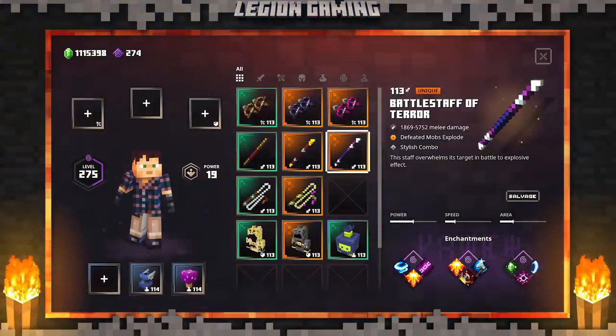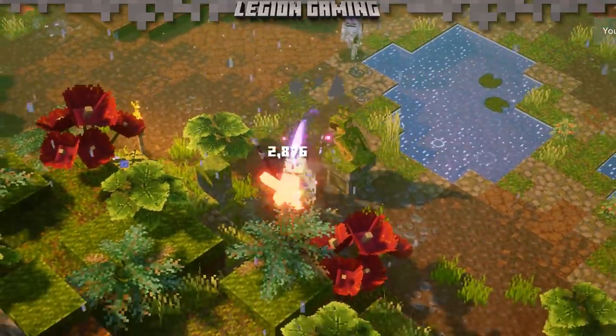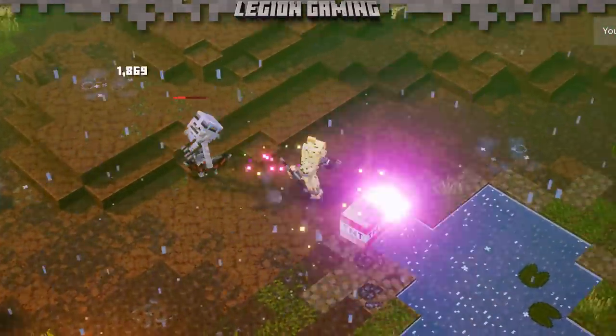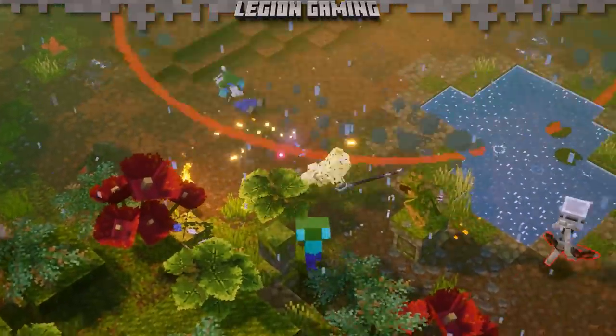The second unique is called the Battle Staff of Terror, and if you're looking for something with a bit more flash, this is definitely the weapon for you. Enemies killed by this weapon explode, dealing damage to any nearby foes. Again, with so many enemies packed into these levels, this is definitely not a bad weapon to consider. The explosion will come in handy dealing extra damage when you need it most.